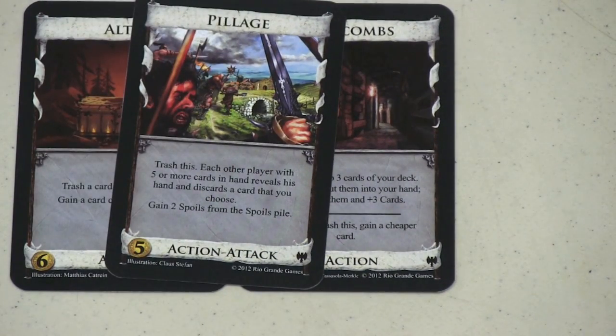Pillage is a fun card — you trash it so you only get to use it once, but everyone else reveals their hand and you choose a card from it, and you get two Spoils. It's fun to play, but it is just a one-time use. Like I said, this expansion is all about trashing cards.